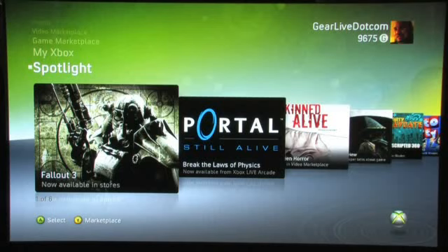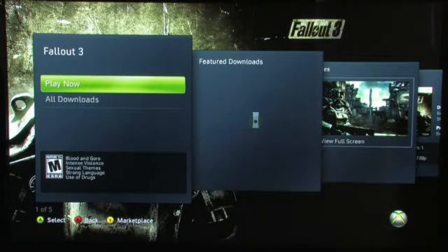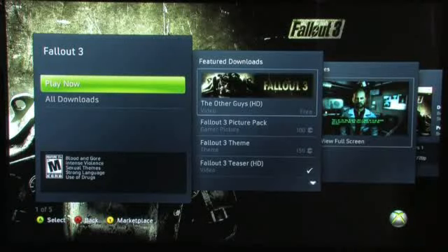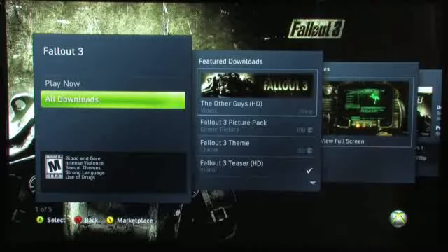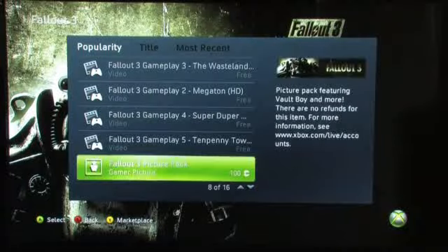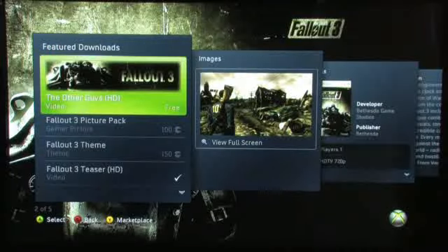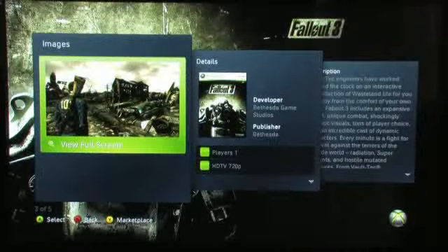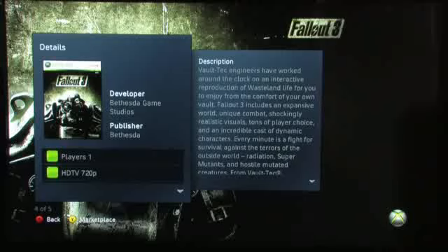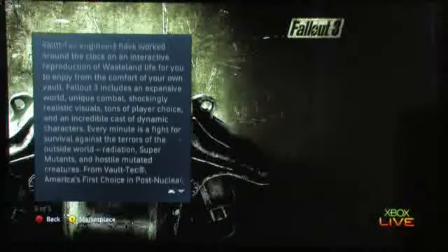Here you see Fallout 3 is now available in stores and if I choose that, I can actually start playing Fallout 3 right now because that just happens to be the disk that's in the drive. You can see all downloads that are related to Fallout 3 if you want to get trailers or downloadable content or themes or anything like that, all from that same area. If you move down, you see the feature downloads. You can grab images of the game, details like how many players, the resolution, the sound, and any other pertinent details to that title, and then a description of the game. So you get all of that right here in the dashboard now.